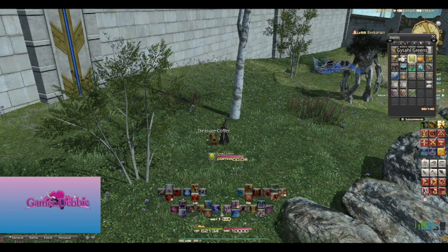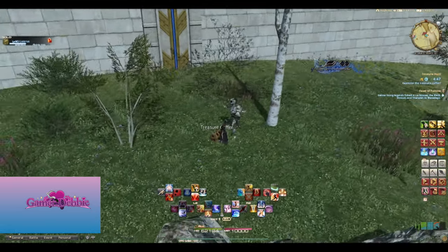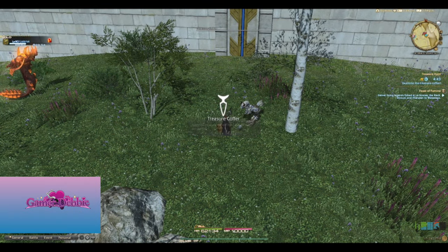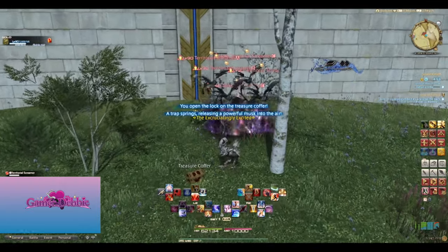You can only have one map of each type in your inventory, but you can also have a Deciphered one in your key items, one in your saddlebags, and an additional one on each retainer you have.